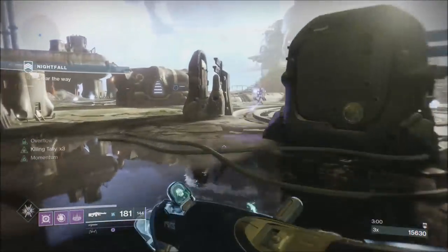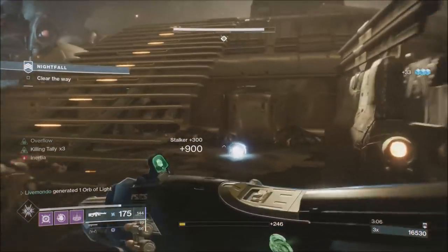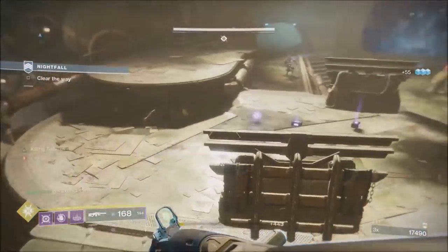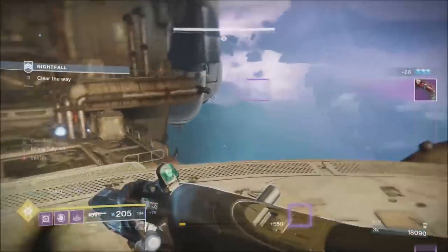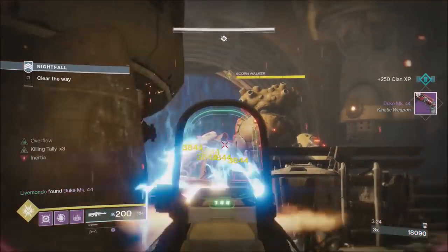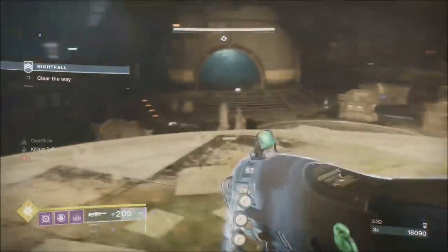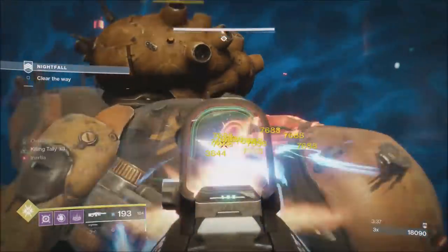That will stay in place unless we reload or put the weapon away — we're going to do neither. We want Killing Tally times three for when we attack the walker. We've got heavy and one brick will give us full. What we're going to do is drop this tank, then jump up and collect the other brick — that gives us 205 rounds to attack the tank.